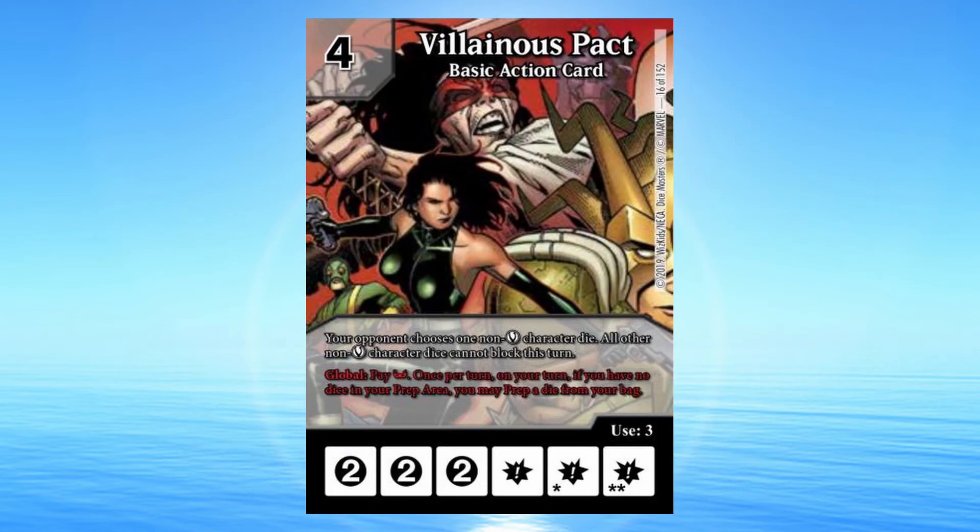Fill in this Pact: 4 cost basic action card. Your opponent chooses 1 non-villain character die. All other non-villain character dice cannot block this turn. Global: Pay a mask. Once per turn, on your turn, if you have no dice in your prep area, you may prep a die from your bag.